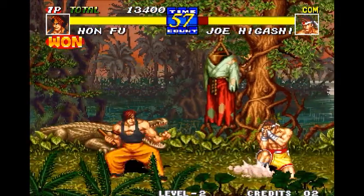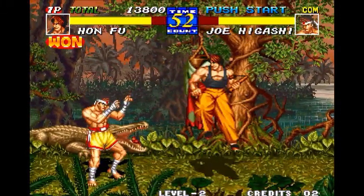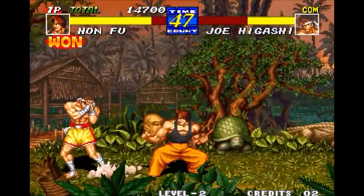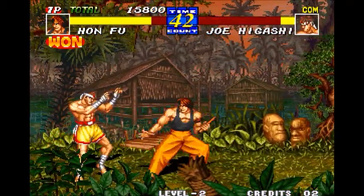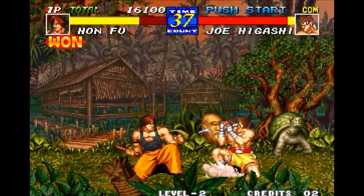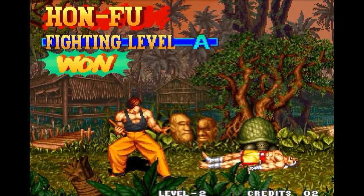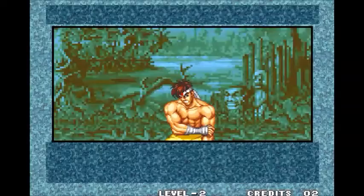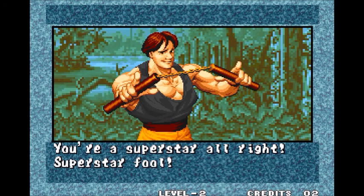You can do a high attack which usually, if it hits, will send them into the opposite sway lane — you'll see Joe did it just there with the sway lane dash behind. Or you can do a low attack which works as a sweep essentially. But it adds some interesting movement around the screen. It makes the game quite fast to be honest. You can get around the screen pretty quickly, it becomes quite frantic and it's quite fun.